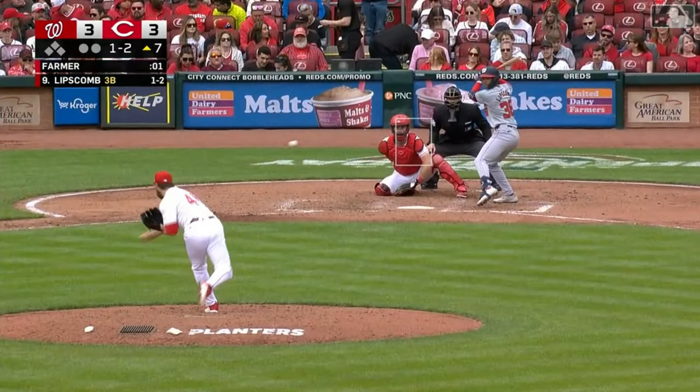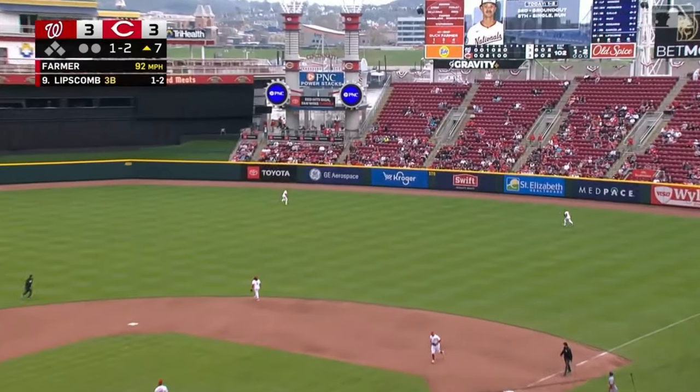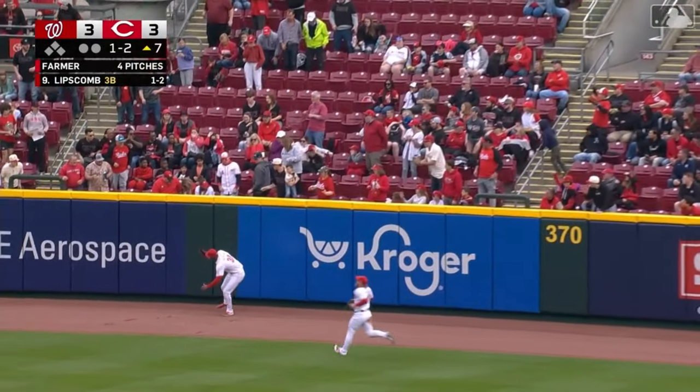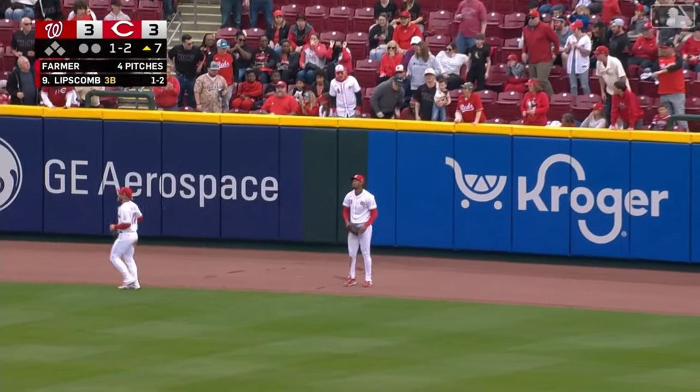Trey Lipscomb, first up, got a fastball. Rides it to right center. Benson back — and he took it off the yellow line!